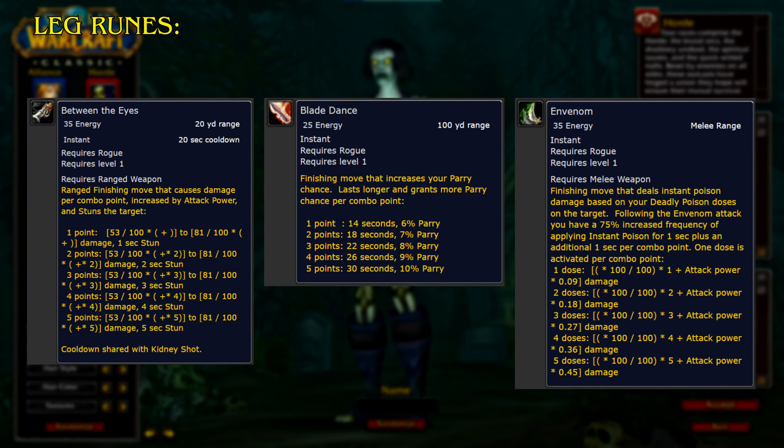Next, we have the Leg Runes. Between the Eyes: a ranged finishing move that causes damage per combo point, increased by attack power, and stuns the target. Cooldown shared with Kidney Shot.